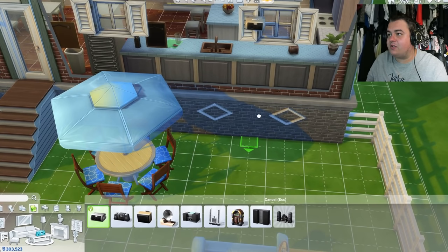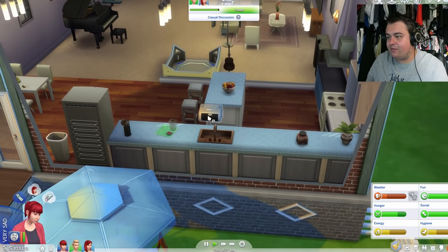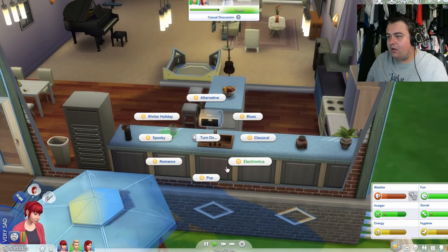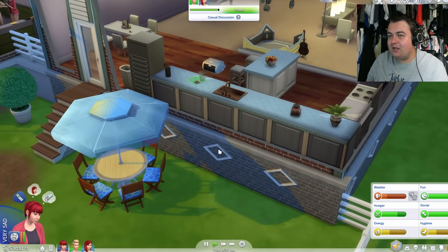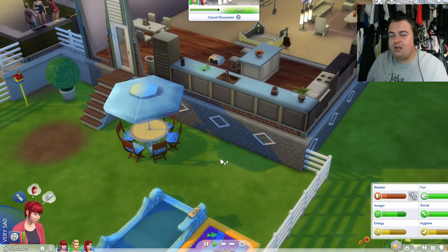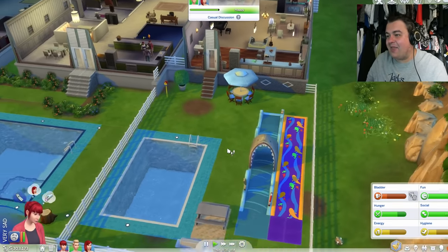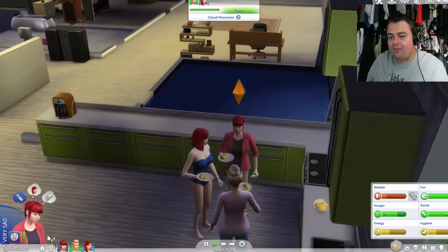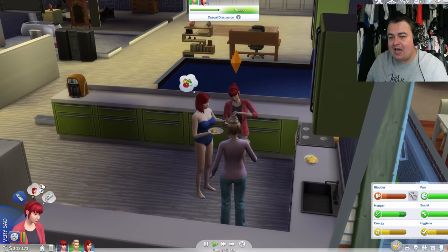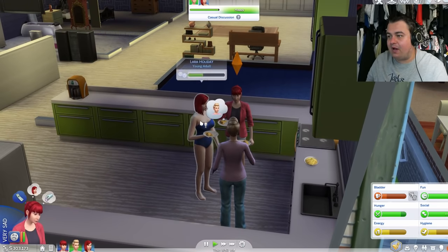Oh look, it goes on the side of the house. What does it actually do? The plum box — it plays music outdoors. Yeah, it's like an outdoor speaker. Awesome — now it's a party. I guess now we really need to bring some friends around. But Tits is still quite sad. Be funny with Lara — I guess she wants to make up with Lara. But it's a bad thing that they just did.